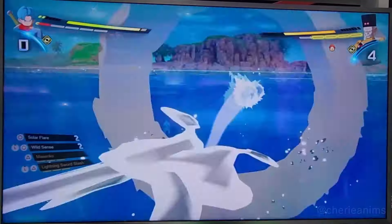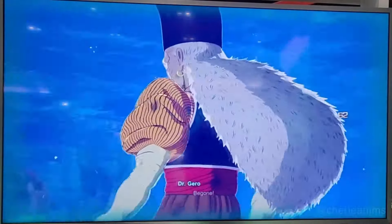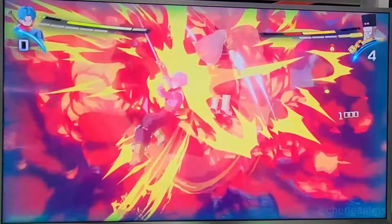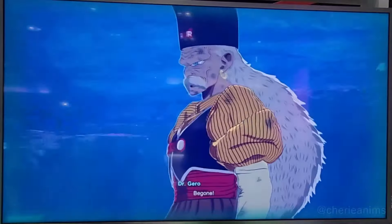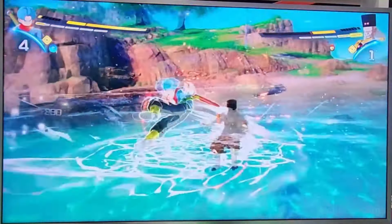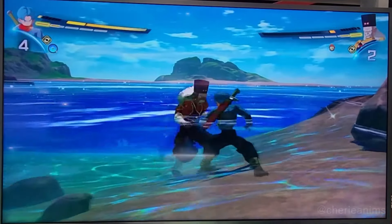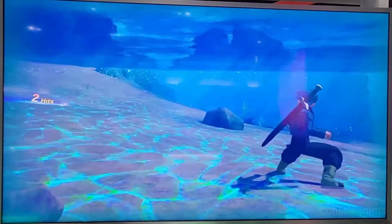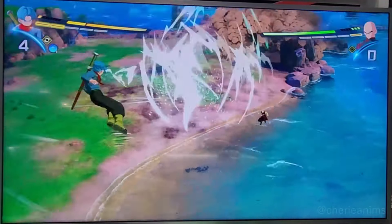Right now we're seeing a lot of Trunks against Dr. Gero. Cherry is breaking down certain little things as well, which is really good. There's a lot of things I don't notice that you guys might catch in the videos — like right there, he absorbed a ki blast. I wouldn't have even noticed that. So with Trunks, we're seeing good combos, and Gero doing some absorptions, which is exactly what we need to see from the androids.